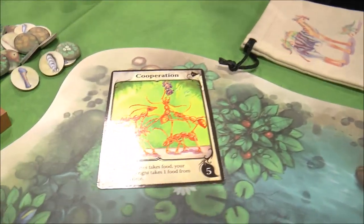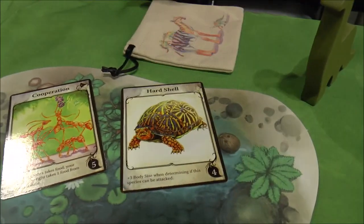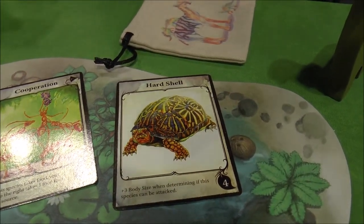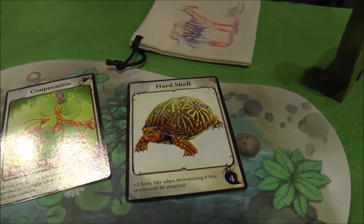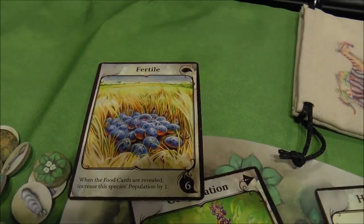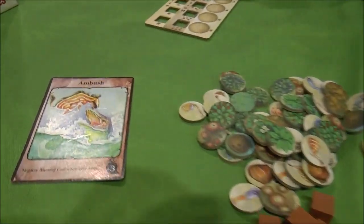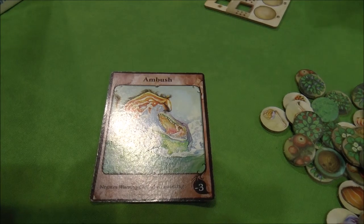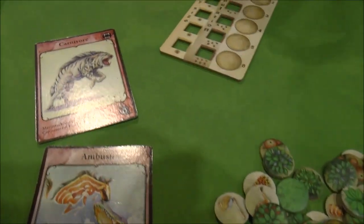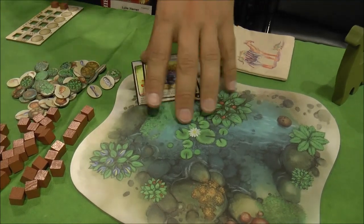The gameplay is relatively simple — it's a card-driven game, so you play these as traits on your species. Like cooperation, which allows you to when this species eats food, his friend to the right gets the food. We have hard shell, which adds to your body size when you're being attacked, so it's harder for carnivores to attack you. There's fertile, which gives you a bonus population when the food phase comes around every turn. There are also offensive traits — if you're a carnivore you can play the ambush card, which negates a really strong defensive card called warning call. There's your carnivore card right there, so if you play that on your species, instead of eating food from the watering hole, you attack other players and get your food from eating other species.